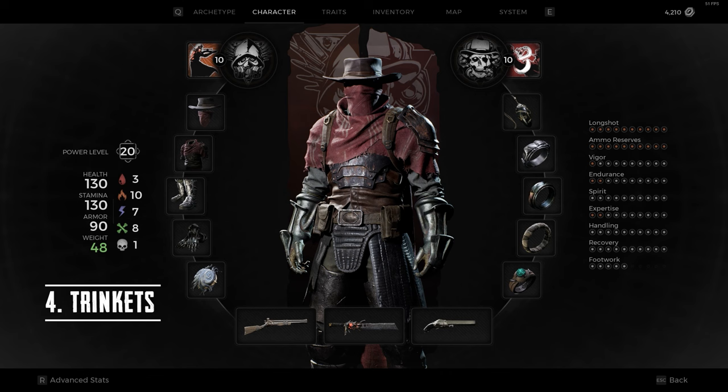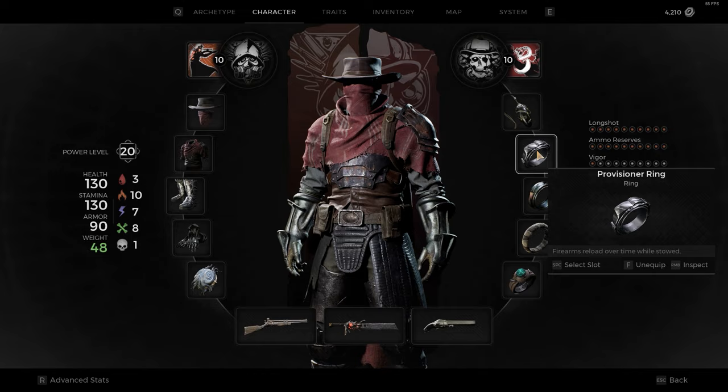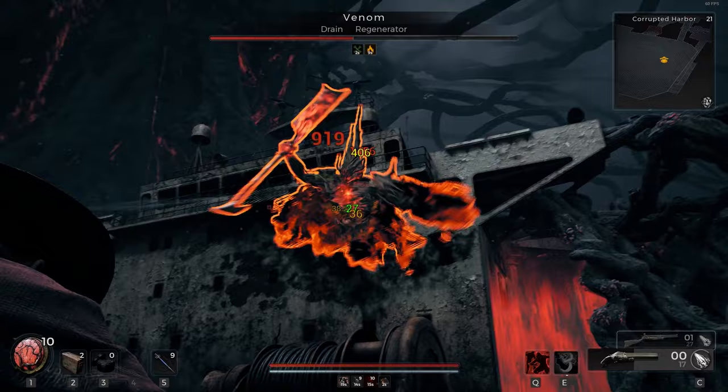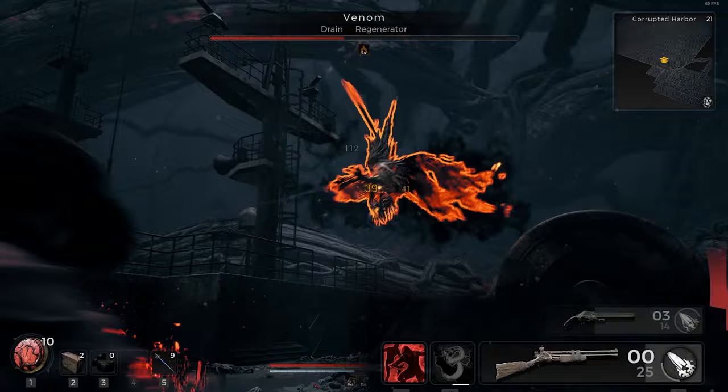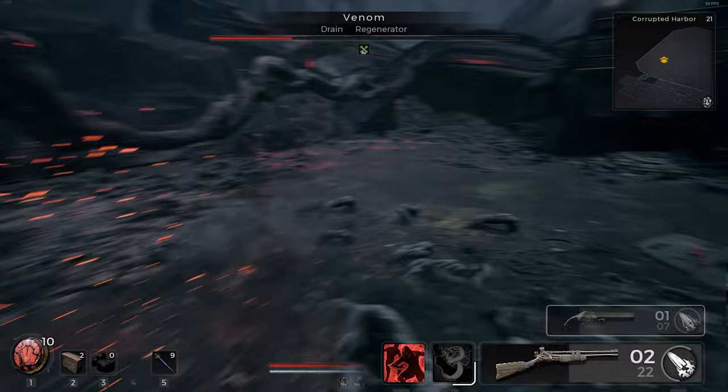Sidewinder is amazing, but it only lasts 12 seconds by default — so what are you doing the rest of the time? Here's where the Remnant 1 classic comes in: Provisioner's Ring. This ring automatically reloads your stowed weapon at 2% of your max ammo per second, which means you can make it work faster by increasing your max ammo with traits like Ammo Reserves and rings like Deep Pocket Ring. This basically lets us get two reloads for the price of one — we mag dump both guns but only have to reload once. With guns like Coach Gun and Double Barrel, we can turn our two guns into a single weapon with 5 or more hard-hitting shots on a single reload.